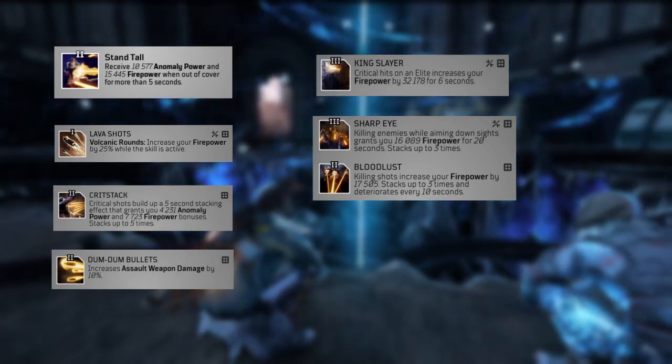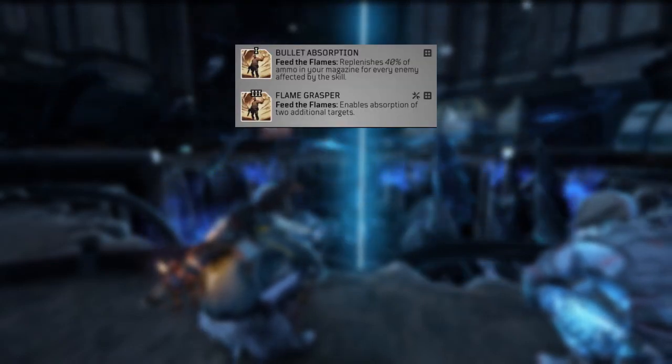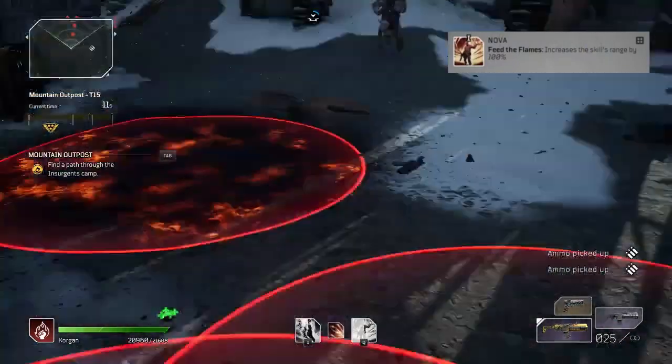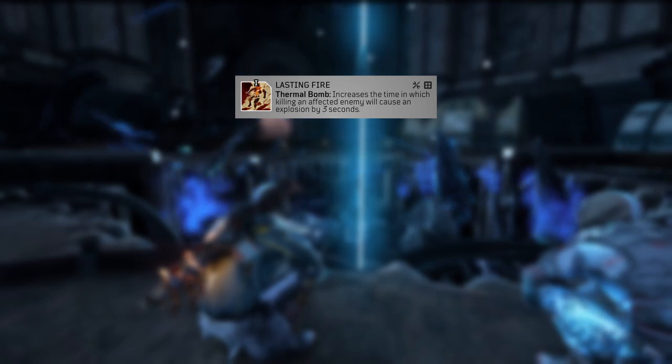Required mods across both builds are Ash and Lust, Bullet Kindling, Death Sentence, and Captain Hunter. Other mods to fill empty slots are Stand Tall, Lava Shots, Dum Dum Bullets, Crit Stack, King Slayer, Sharp Eye, and Bullet Lust. Make sure to reserve 2 slots for skill mods and a flex slot for either a 3rd skill mod, extra utility like Ash Range, or a defensive mod. For the Feed build, Bullet Absorption and Flame Grasper mods are required, with Nova as an optional mod since its increased range lets you safely pull targets from long distances. For the Thermal build, Fire Frenzy and Branded mods are required, with Double Fun as an optional mod to spread 4 Thermal Bombs among enemies. If your Pyro feels too squishy, running Mitigation from Death or Damage Absorber gives decent protection. Niche mods include Reforging Bullets to keep rounds up, Protection from the Flames for armor and resistance, or Lasting Fire for a longer debuff on Thermal Bombs — though the default 5-second window is usually enough.